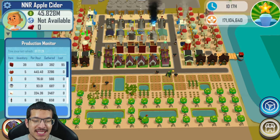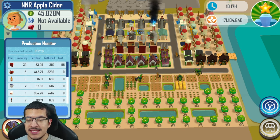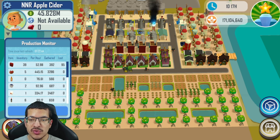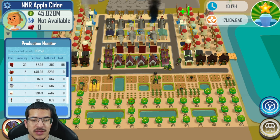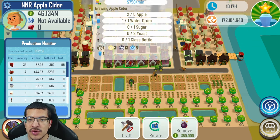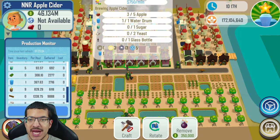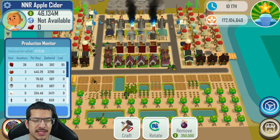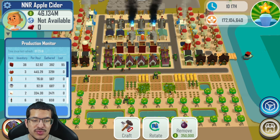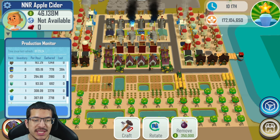The winning design is right here. This apple cider design is doing 76.6 apple ciders per hour. I've been running it for seven hours now, and Team Storm claimed it was doing 81 per hour when he submitted the design — I do believe him. Looking at the production monitor, let's take a look at apples first: 445 apples per hour, and it's five apples per apple cider, so that is enough apples to hit 89 apple cider per hour — so it is over-producing apples.